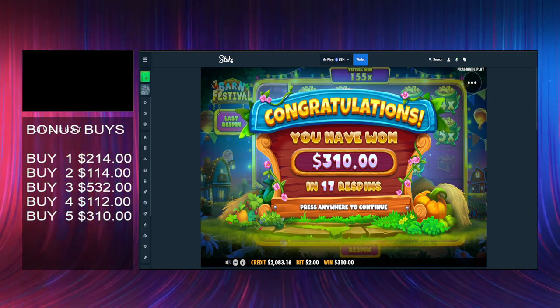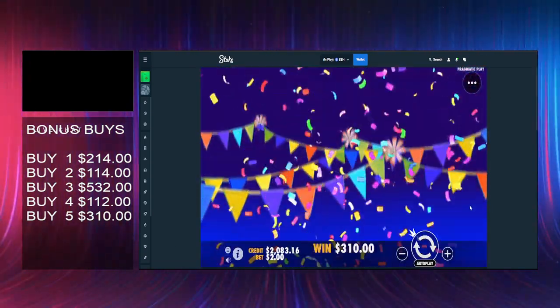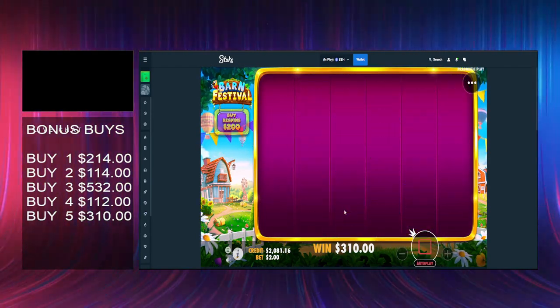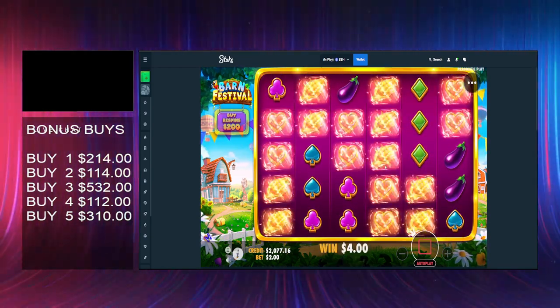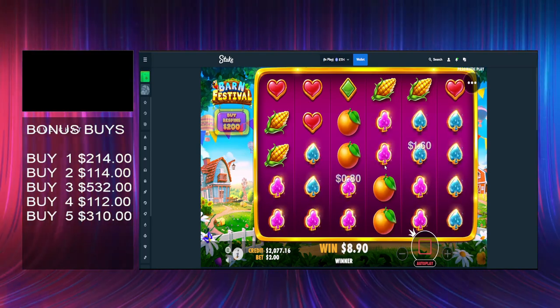Yeah we must be profit, we have to be profit. $1,200 - we are about $200 up over these five buys. We'll take that, absolutely take that. Let's do a few spins while we finish off, stick it on turbo. It can pay well in bonus actually - I think you can somehow multi the win up. You need a couple of multis to drop in base, I'm not sure.